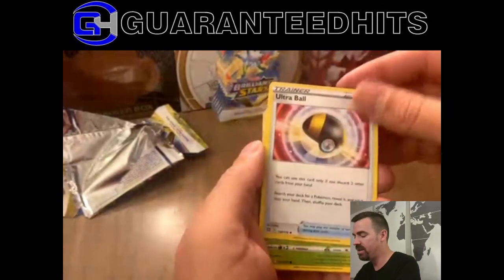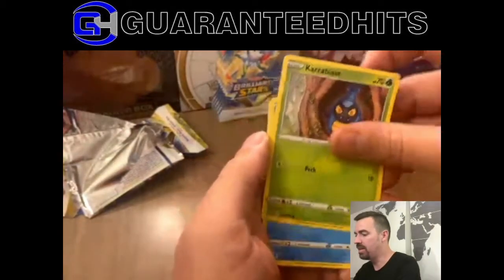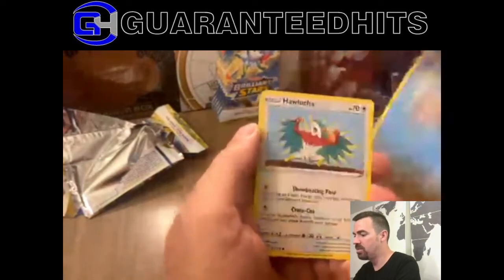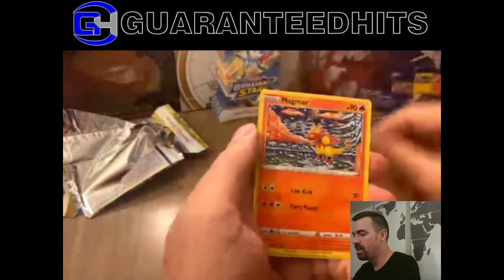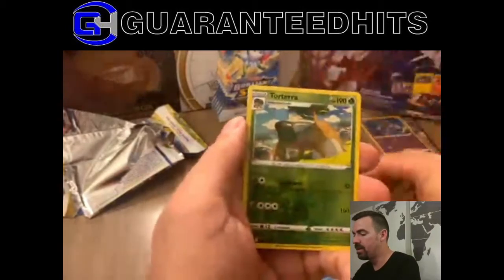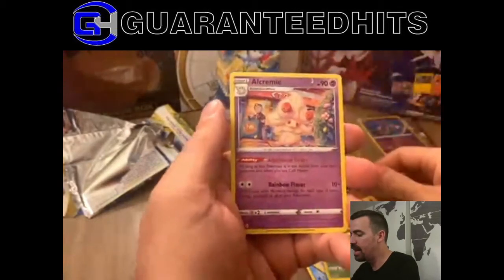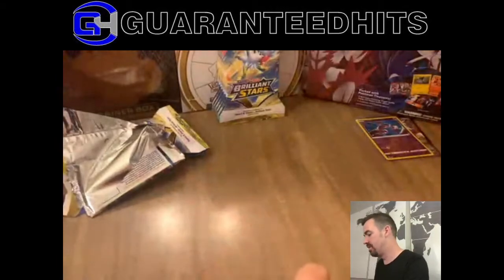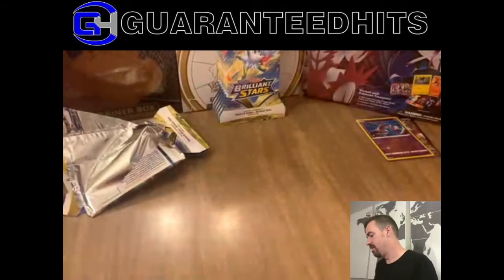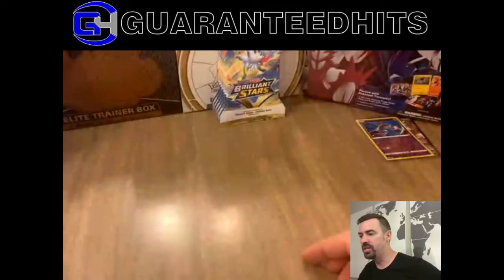Ultra Ball — that's what we want, but we want the gold Ultra Ball. Crabblast, Haluca, Magmar, Torterra, Alcremie. There are six packs remaining. Six packs — we'll see if we get a change here.